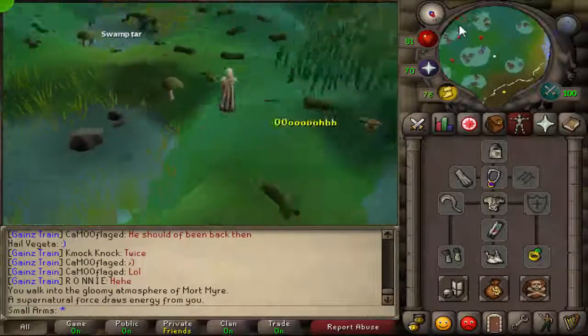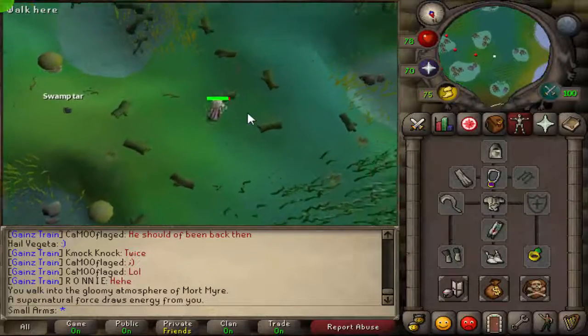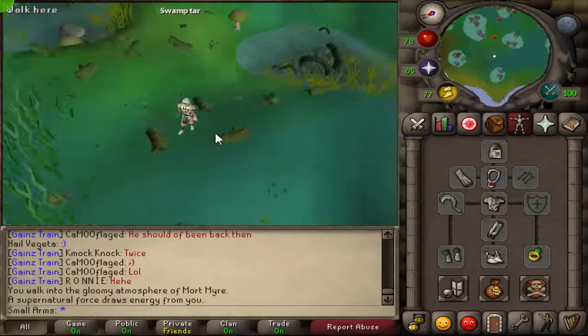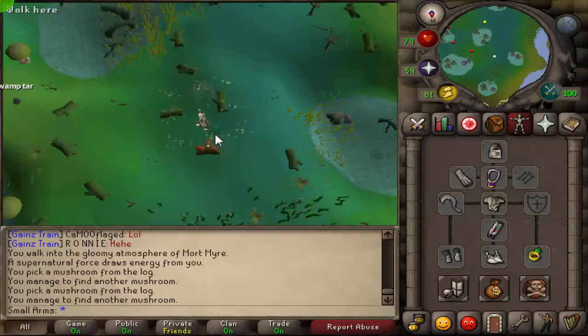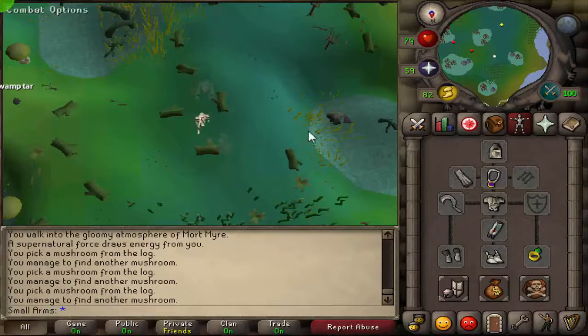With your blessed sickle you're going to want to find some logs and start casting Bloom. Every time you do this it's going to drain your prayer a little bit, so higher prayer is kind of recommended. I'd say at least 40 or 50 to do it.